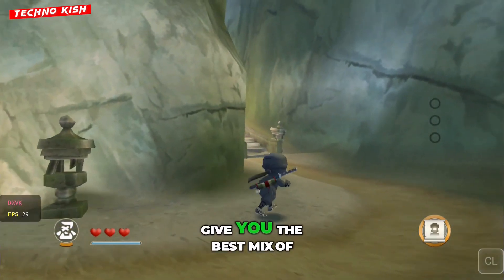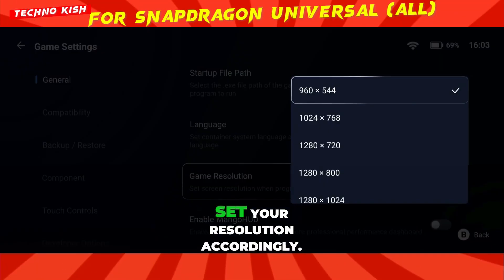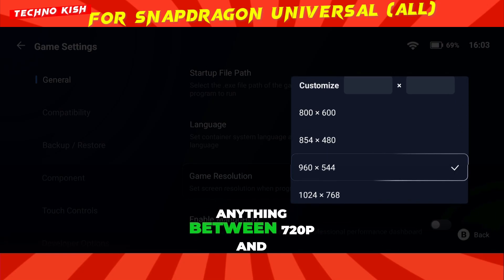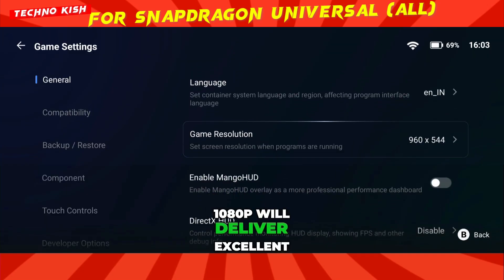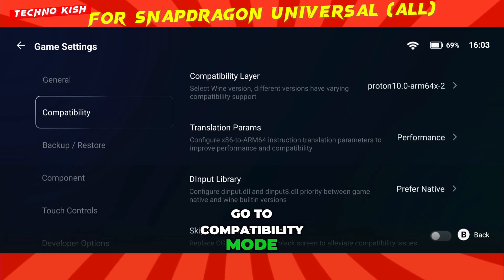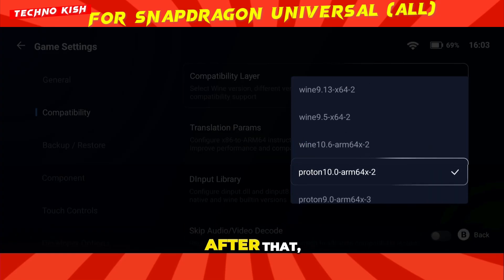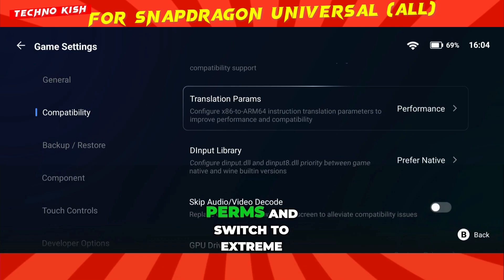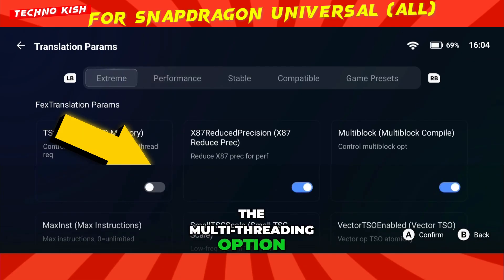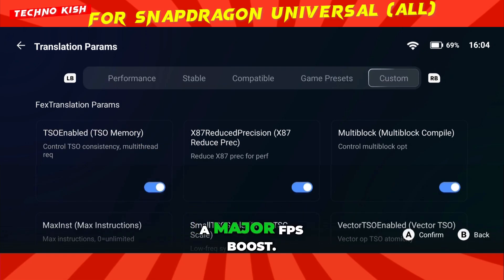These settings are tuned to give you the best mix of raw performance and smooth gameplay. First, based on your device's capability, set your resolution accordingly. Since you're using a Snapdragon processor, anything between 720p and 1080p will deliver excellent results without compromising on stability. Next, go to compatibility mode and select Proton 10.0 ARM64-2 as your compatibility driver. After that, scroll down to Translation Perms and switch to extreme mode for maximum power. Also, make sure to enable the multi-threading option — this will help your Snapdragon chip utilize all cores effectively and give a major FPS boost.